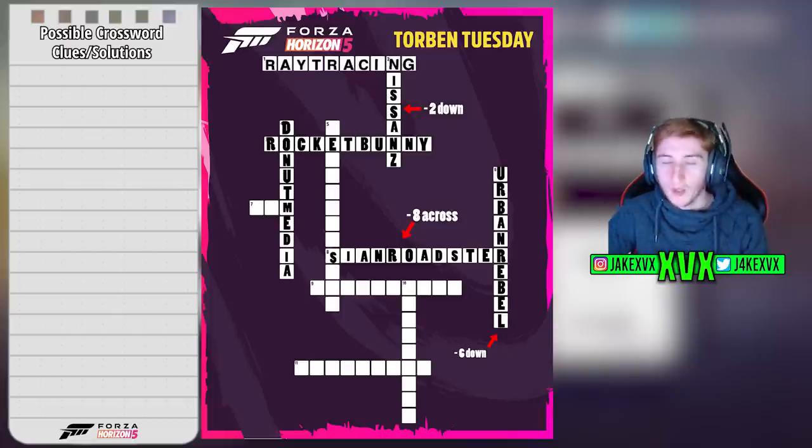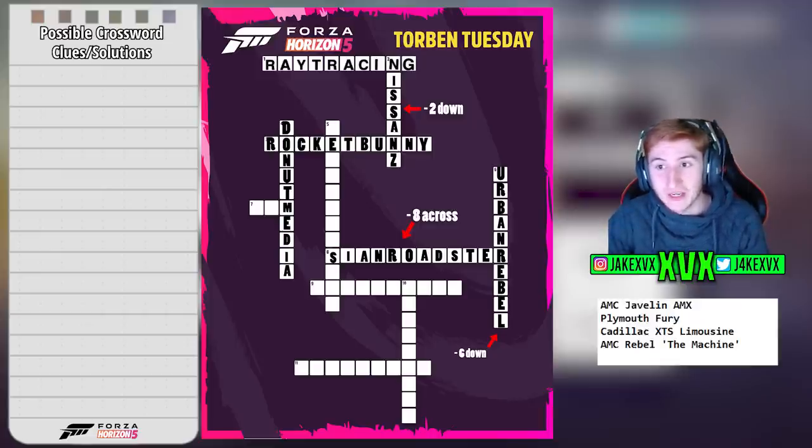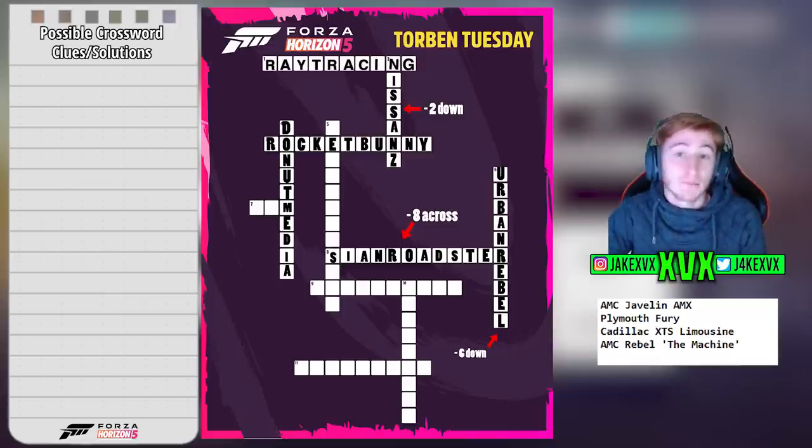What are these words going to be? We already know all of the cars coming in Series 15 — the AMC Javelin, Plymouth Fury, Cadillac Limousine, AMC Rebel, and the Machine, plus the two other cars already on the crossword. I'm pretty sure none of these four cars go on this crossword. We know these cars are coming and they don't really fit anywhere perfectly, so we can rule them out.